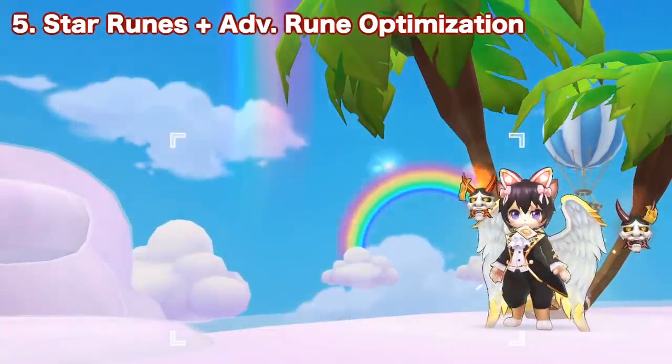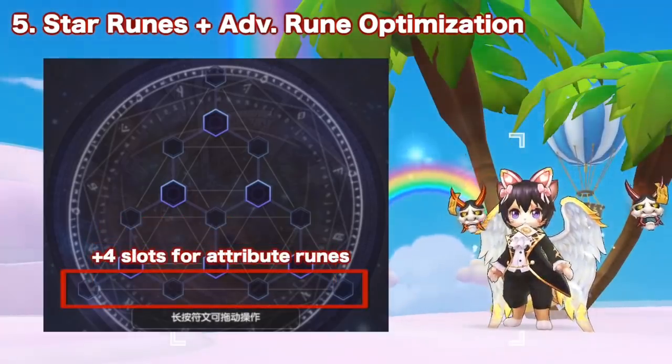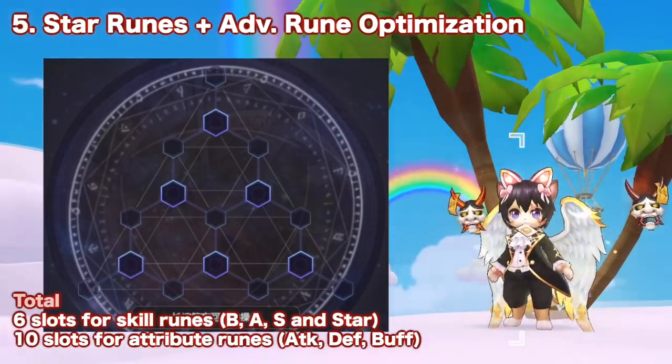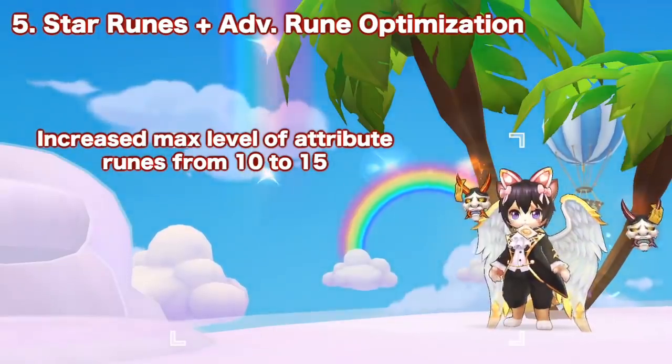Another change related to advanced runes is the addition of 3 slots for skill runes and 4 slots for attribute runes, so you'll now be able to use 6 skill runes and 10 attribute runes. Additionally, the max level of attribute runes has been increased from 10 to 15.